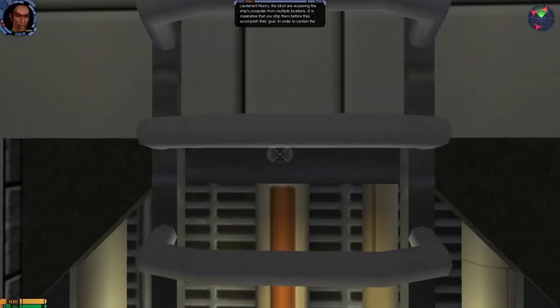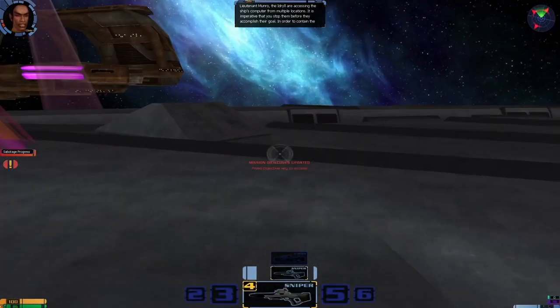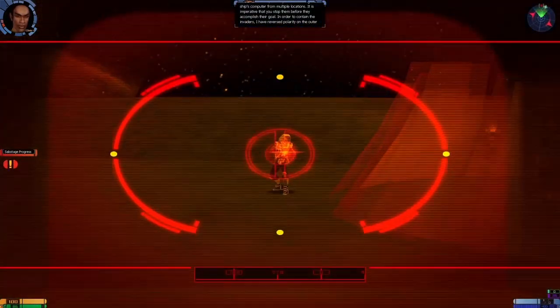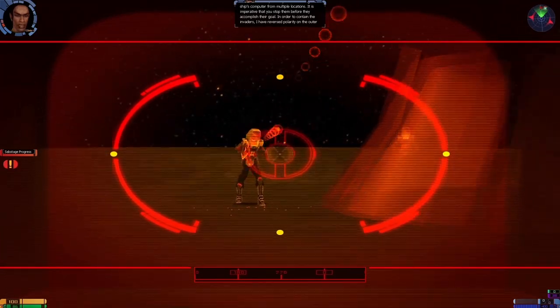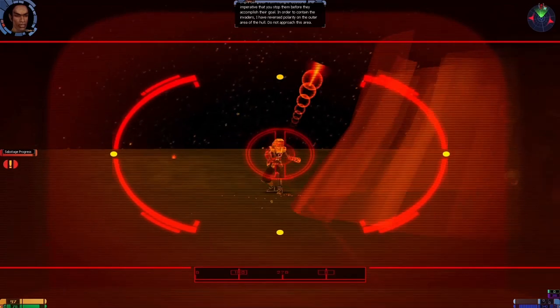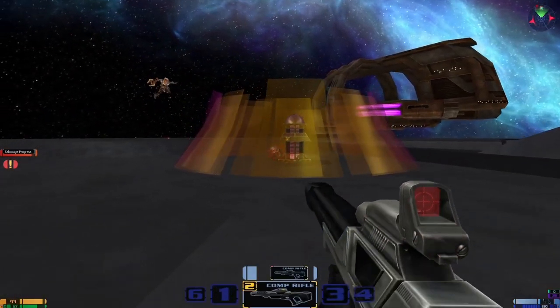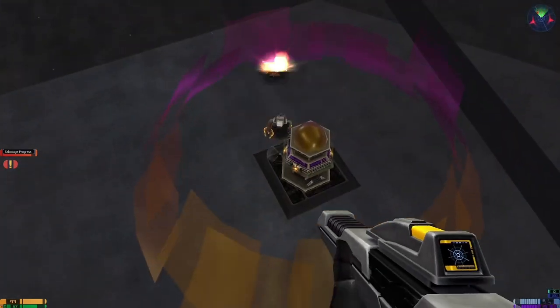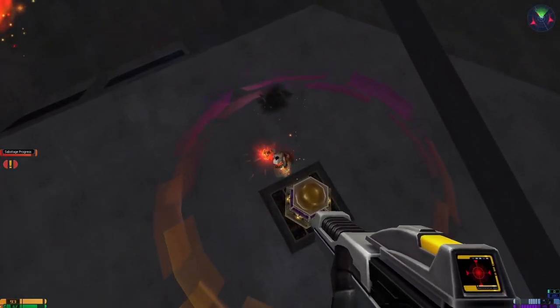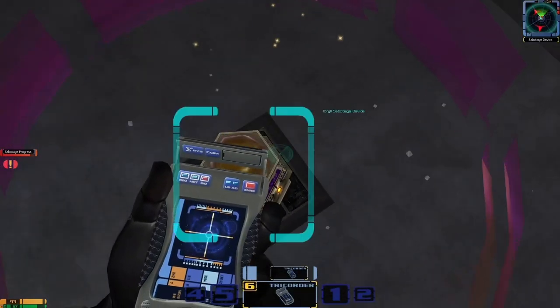Unfortunately this next bit is probably the most difficult part of the entire game and it's incredibly frustrating. First of all, we've got to get rid of these guys. I would highly advise using the Sniper because these guys have got some spacesuits on them. I think they have some weird shielding — they're tougher than normal ones. There he goes. Bye bye.